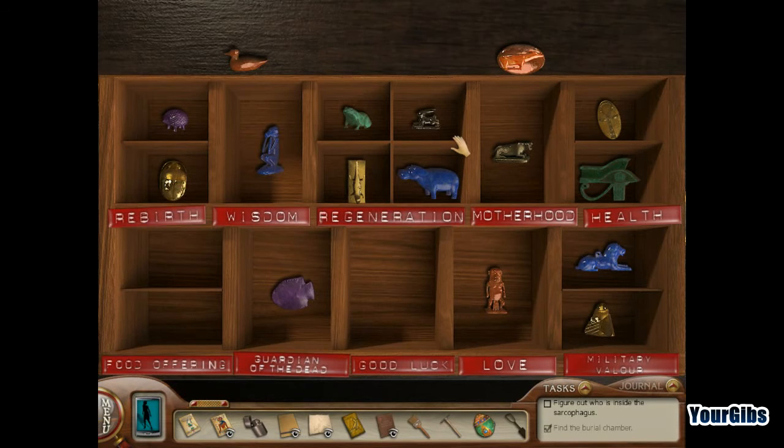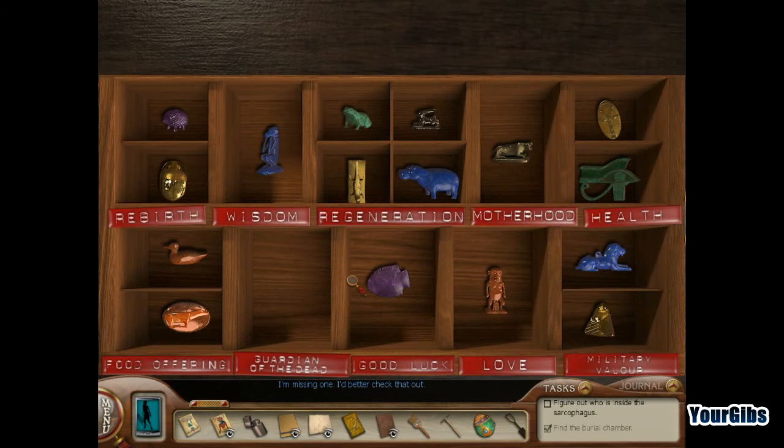Now we just need to figure out... hey wait, we're missing one. I don't think a duck is good luck. Where am I supposed to check it out? How many of you ever had one of those label makers that printed these kinds of labels? That's pretty old school, but whenever I see these it makes me think of science class — where they'd have this type of box with all these old-fashioned labels on it.